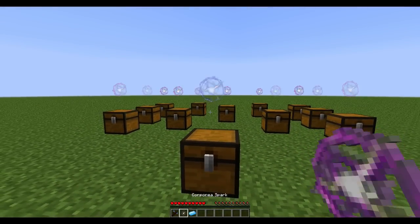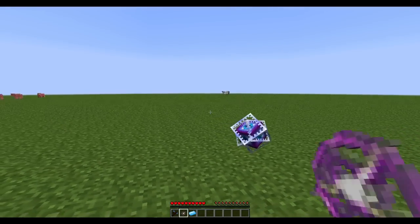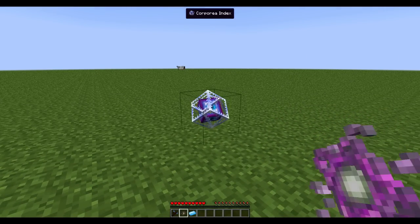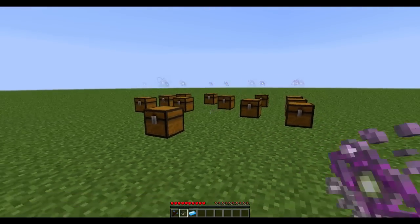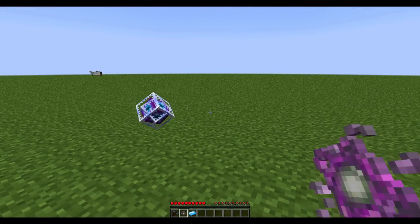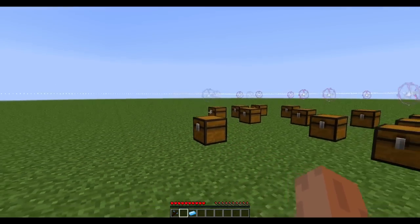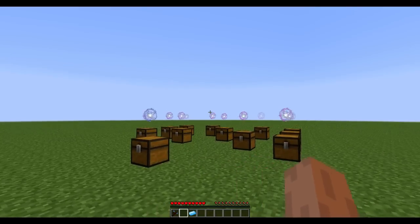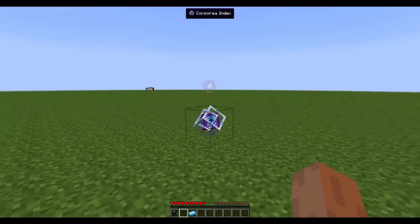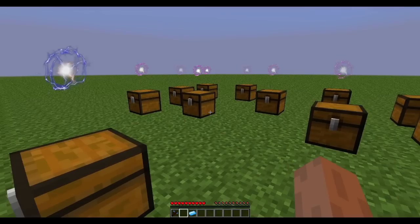But right now I have a different block called the Corporea Index, which is right here. It looks like an ender crystal, because this stuff will require endstone and another resource from the End that I haven't decided on yet — maybe a new one. This one can have a spark on top, and you can see they all connect, so this spark is connected to the network over here. The Corporea Index now has the ability to see all the items in those other chests.